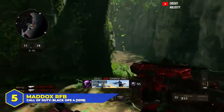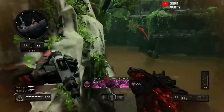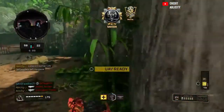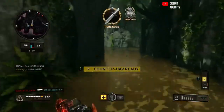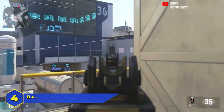At number 5, the Maddox RFB in Black Ops 4. One of the only guns you ever saw online — so many people used it. Fast-firing assault rifle, low recoil, moderate damage, pretty quick handling. Mix all of that together and you get a weapon with a fantastic time to kill in pretty much every situation. Up close it competed with SMGs, at range it had a better time to kill than other ARs. It was a great rifle that probably deserved a nerf a long time ago — maybe even before the game came out.